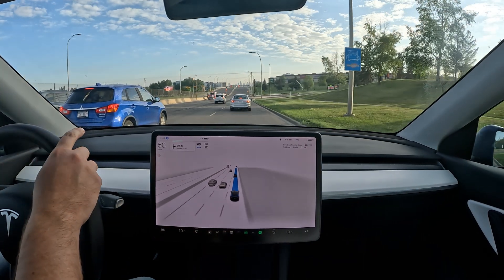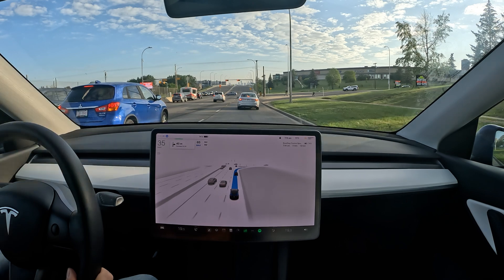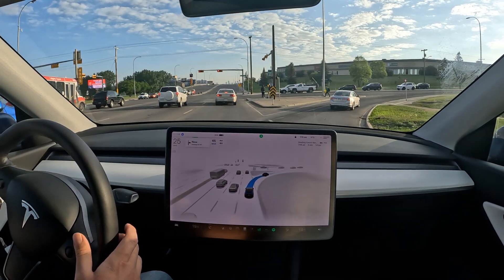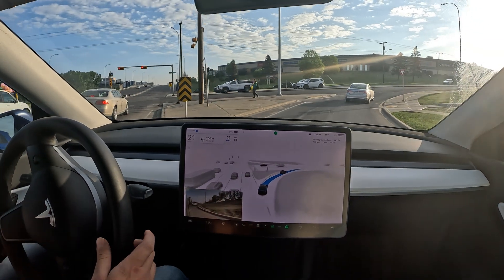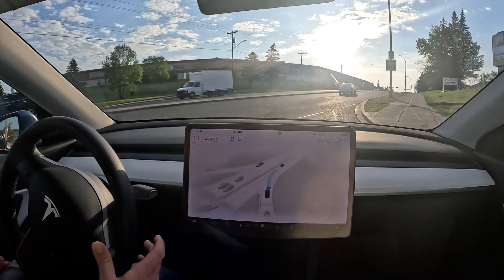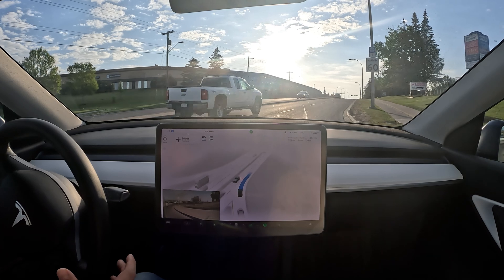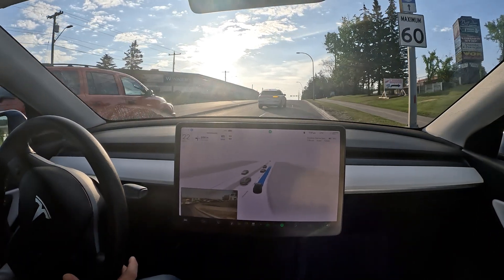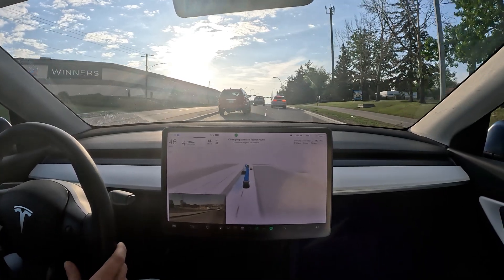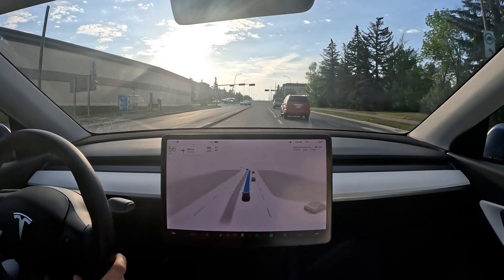Coming down the hill we have an exit to take — no signaling at all. Once it starts entering, it signals. There's a yield — is it gonna go? It's creeping forward; it should really just commit. And then a nice change of signal — but then another lane change without a signal. Not good.